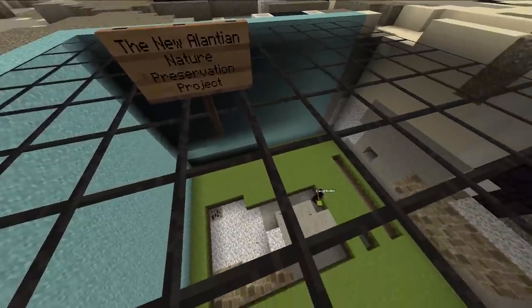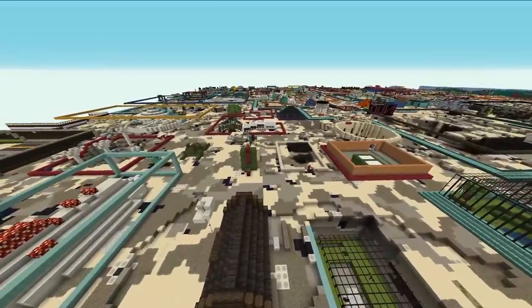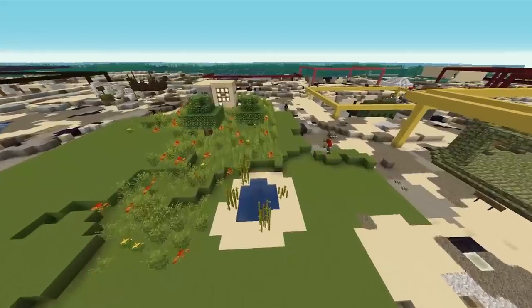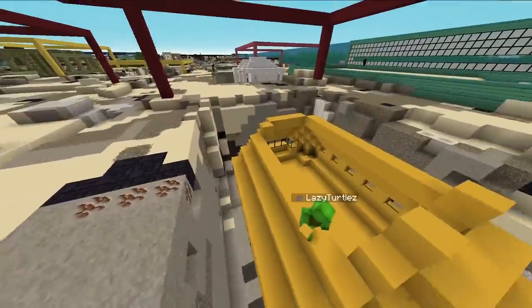The new Atlantean nature preservation project. So are they not even going to try and restore the blasted land on the surface, or is it a lost cause? Actually, there are some people who are going for it — look at this, they're making the land green. This is a yellow submarine, isn't it? Someone had to do it.